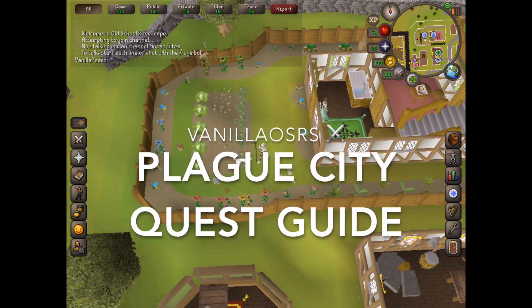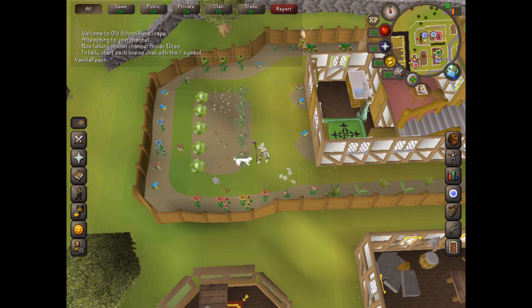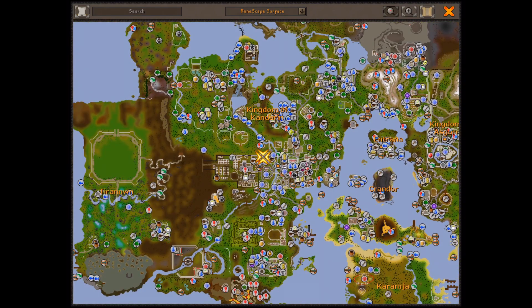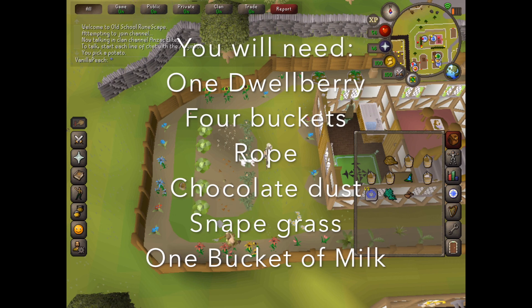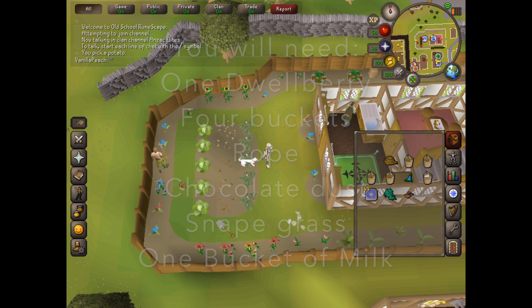Hey guys, this is Vanilla here. Today I'm going to do a quick quest guide which will show you how to complete the Plague City quest, which will allow you to teleport to Ardoyne. You'll need to have 51 magic to use the teleportation spell. To start, you need to go to East Ardoyne — it's in this house here, as shown on the map. For this quest you will need dwellberries, four buckets, rope, chocolate dust, snape grass, and a bucket of milk. You can purchase all of these from the Grand Exchange.